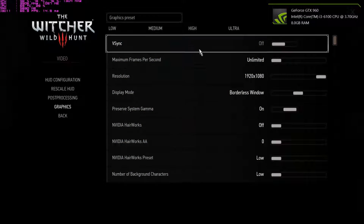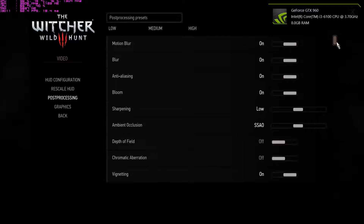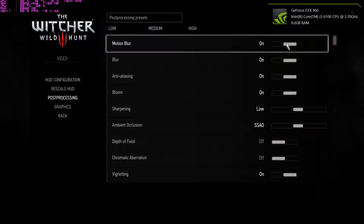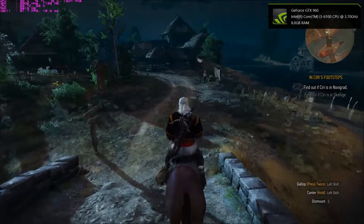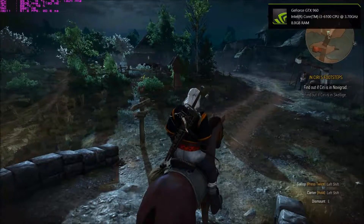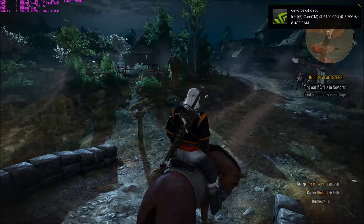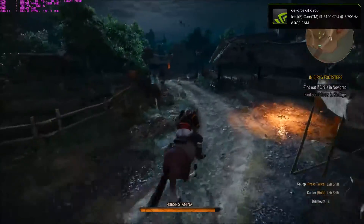We'll go to medium — medium preset and medium post-processing. I'll turn off motion blur because I don't like that. Quite a performance hit just from standing here. If we were averaging 70 to 80 before, now we're down to 50. But for me, 50 is not so bad.